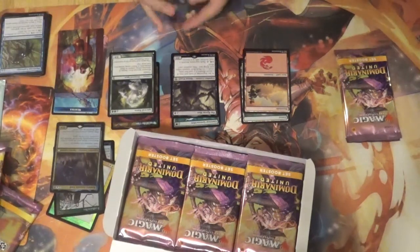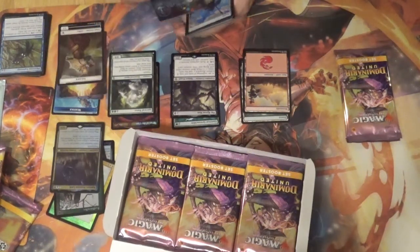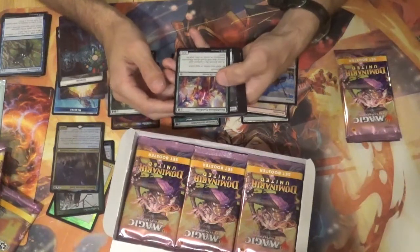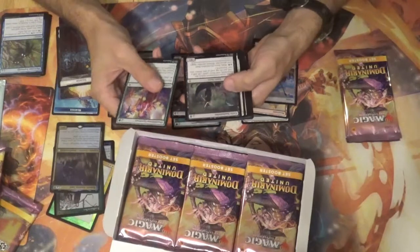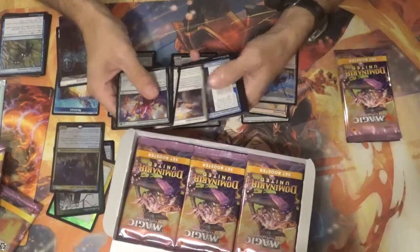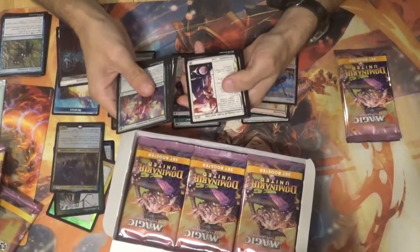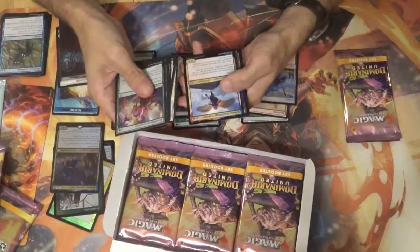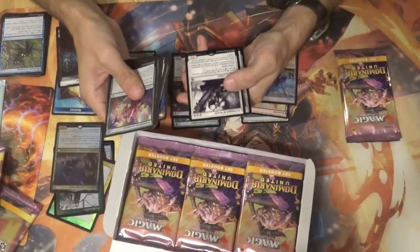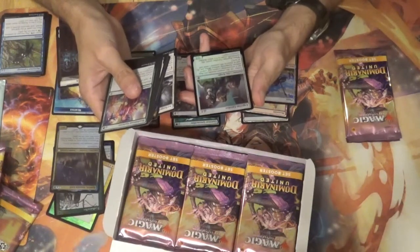Pack three. We do have a token, and more art and a foil land. We've got a Deathbloom Gardener, Eerie Soul Tender, a Samite Herbalist, Artillery Blast, Founding the Third Path, Knight of Dusk's Shadow, Love Song of Night and Day, Balmore Battlemage Captain, Wrathweather Light Stalwart, and an Archangel of Wrath. The foil is an Argivian Cavalier.